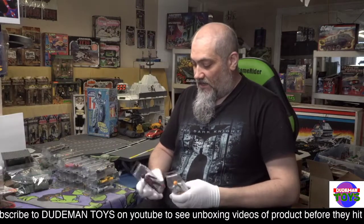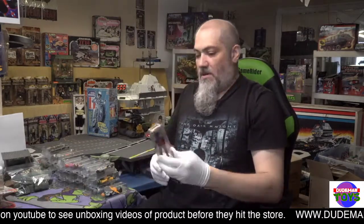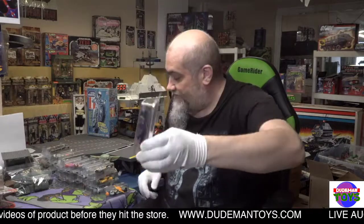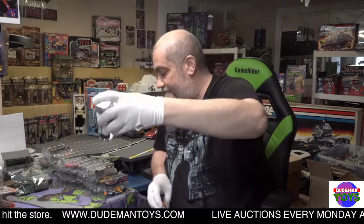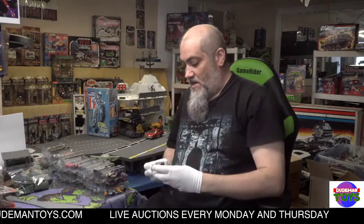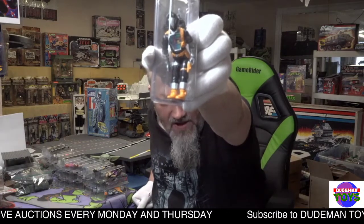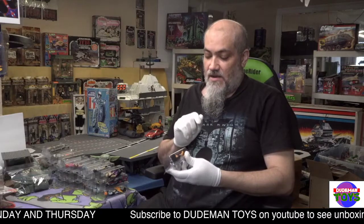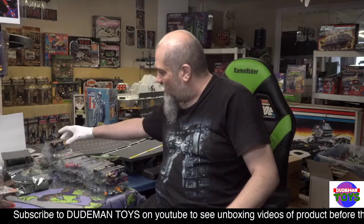We got Wetsuit and Scrap Iron — Wetsuit has a little accessory and his logo is absolutely flawless, just stunning condition. Scrap Iron has no accessories at all. We got Dr. Mindbender — his cape is really nice. We got a BAT — these things are pretty popular. Very nice condition, he's got his backpack and one of his accessories. He is the one with the elbow crack — I think he might be the only one with an elbow crack.